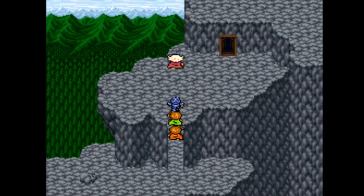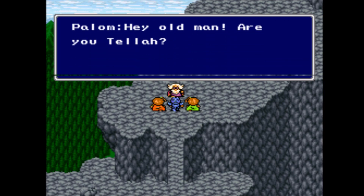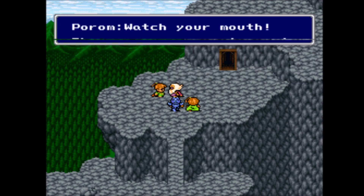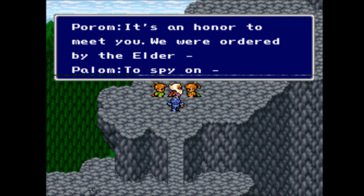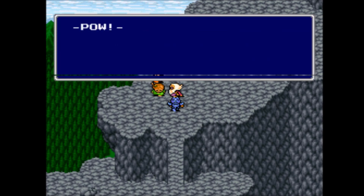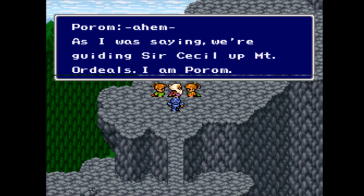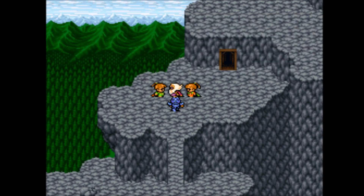Oh hey, it's Tellah! What's going on? Hey, it's been a while, dude. He's here for the Spell of Meteor. Really? They're not really here to assist us — they're here to spy on Cecil. Nobody ever once mentioned him in Mysidia, but okay.